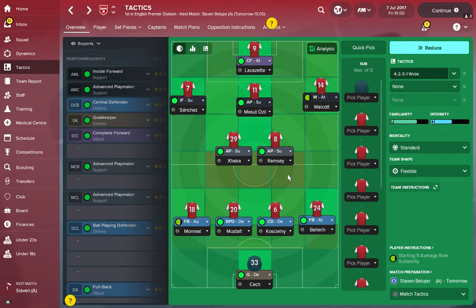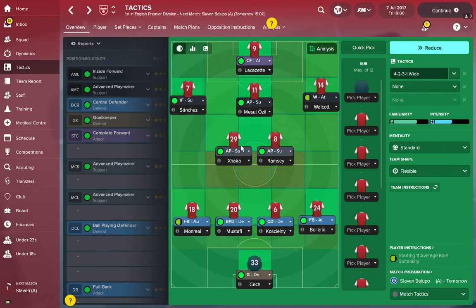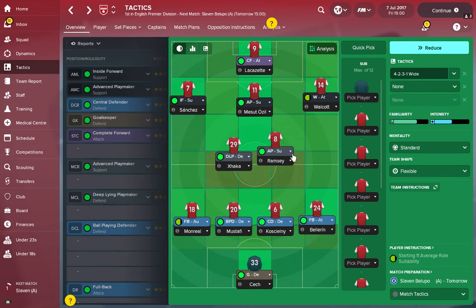New to Football Manager 2018 are these red dots — hovering over the red square gives minor issues with my formation. It says: 'The decision to operate without anyone in the defensive midfield position will result in less direct cover for the defense than using a player in the same role in a more advanced position.' That's Arsenal through and through. To combat it, I get Xhaka into more of a deep-lying playmaker or deep defensive line role, which will definitely help address that issue.